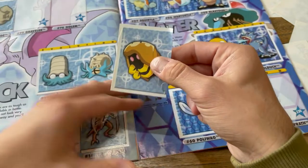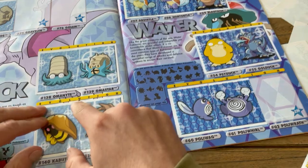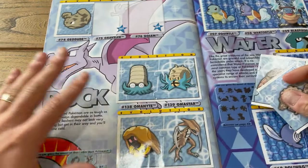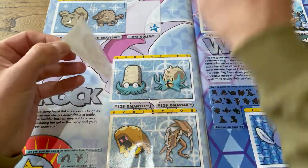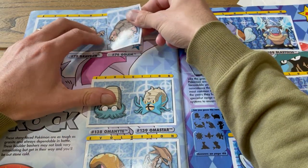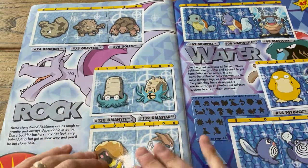There we go — Kabuto. Again, border edge guys, so this is going to go nicely with the Kabutops and complete that part there. We are about to complete this page, which is the rock page, with our Geodude up top. Awesome — one step closer to completing this book. Omastar, Omanyte, Kabuto, Kabutops. Wonderful.